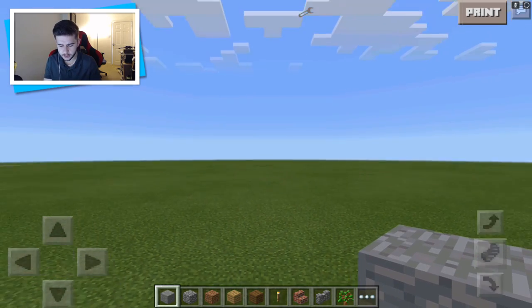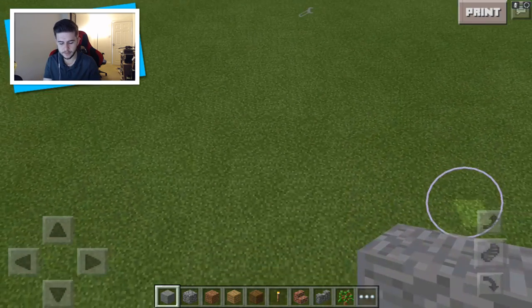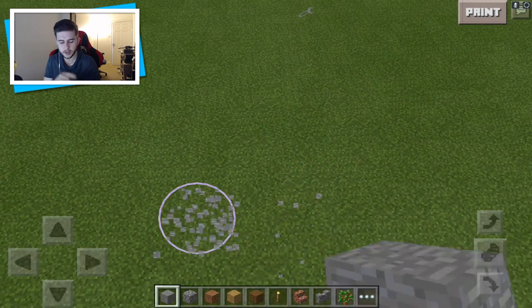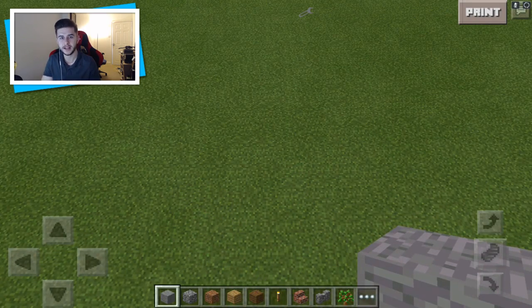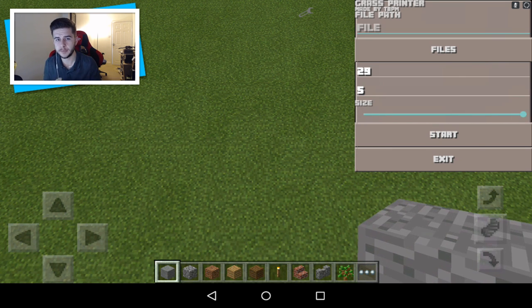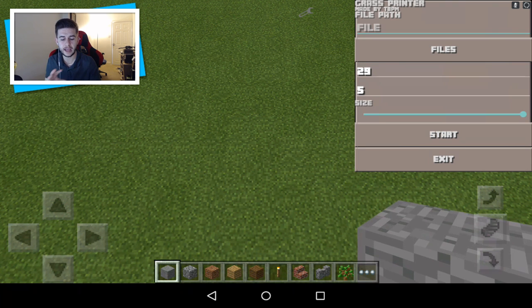Now as for printing, I suggest going up in the air a little bit so you have a preview of what to expect. But make sure you can still touch the ground with blocks, because the way you generate them is when you touch the ground, that is when the image generates. If I click the print button, you can see the grass printer made by TBPM, a file path, and a slider. I suggest using 20 by 20 pixel images.